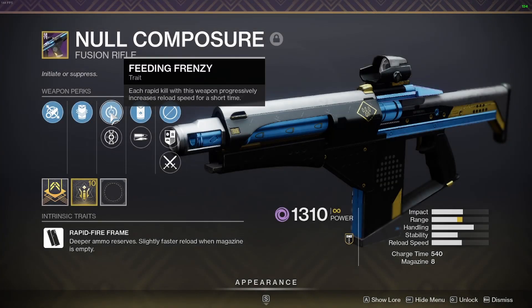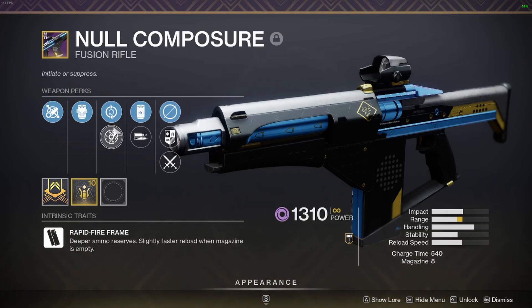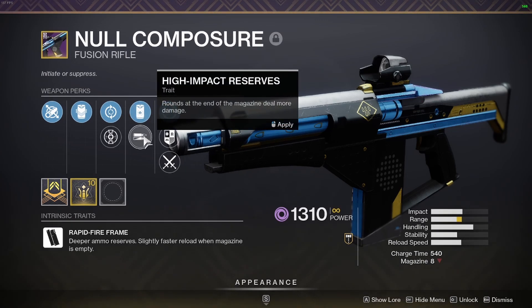For Feeding Frenzy, each rapid kill with this weapon progressively increases reload speed for a short time. For Heating Up, final blows with this weapon increase accuracy and stability while improving vertical recoil. For Reservoir Burst, when the battery is full, your next burst deals additional damage and causes enemies to explode on death. High Impact Reserves: rounds at the end of the magazine deal more damage.